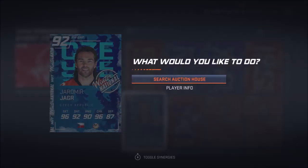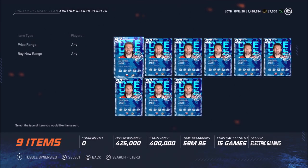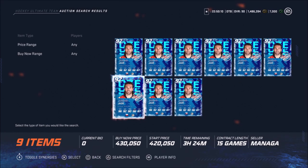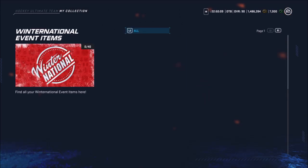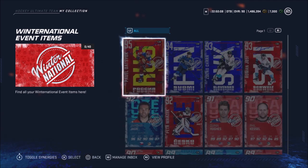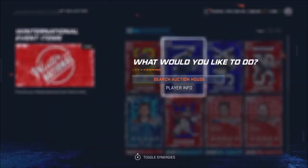So yeah guys, that's the lineup. Also 92 Yager — I'm honestly thinking I might get him. He's going for about 400k right now. Imagine if we could pull him today. I'm gonna end up doing that set at the end I think. Datsuk's about 1.1 million, Yager's 400k.